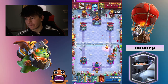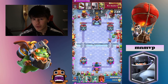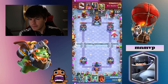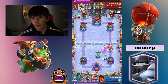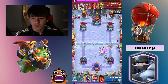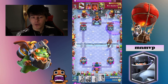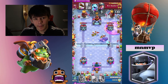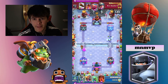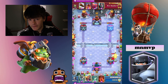Tip number 2 is do not over-defend. I know most of the time you want to do everything you can to avoid getting any damage on your tower, but you need to be aware of how much elixir you have. Because if you're only going to take about 500 damage and you use another 3 or 4 elixir making sure that you take 0 damage, there's a good chance you've just spent all of your elixir and they can pressure the opposite lane with nothing to defend with. So sometimes tanking a little bit of damage is okay if you don't have much elixir and they have the elixir advantage.